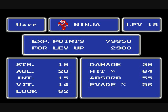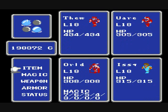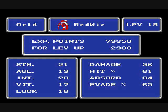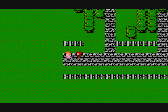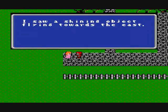I also rearranged my party. The ninja is now in the second spot because he's up to 55 absorbed, compared to the red wizard only having 34, so he's definitely a lot more of a tank now. Let's take a look at the rest of Gaia and see what's going on.